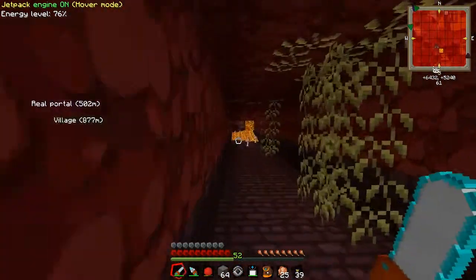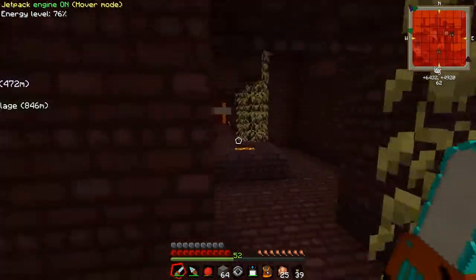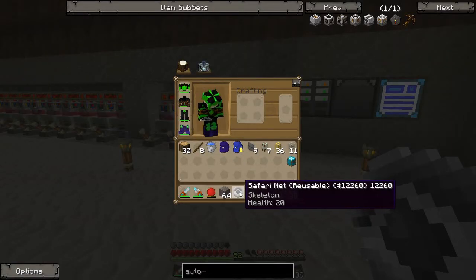Let's head off to the overworld - I'm going to cut this out because I'm just running, so I'll meet you there. Okay, we're back. And as you can see this safari net now tells us that it has a skeleton inside it - not wither but skeleton. But it's okay, we can still use this.